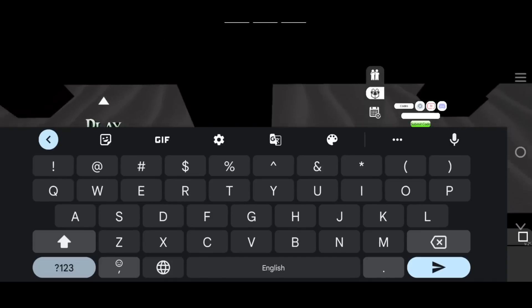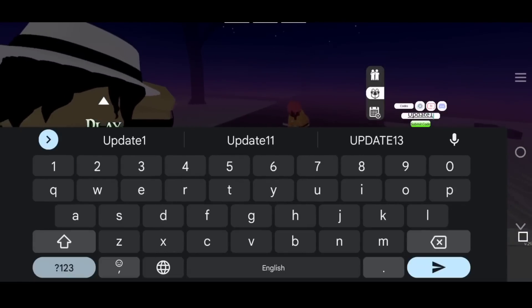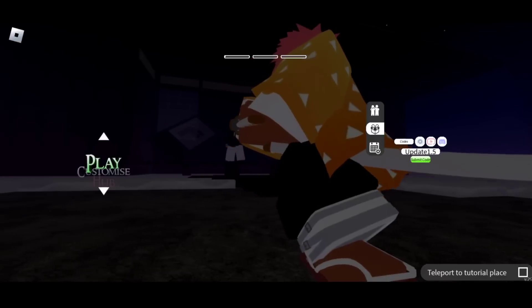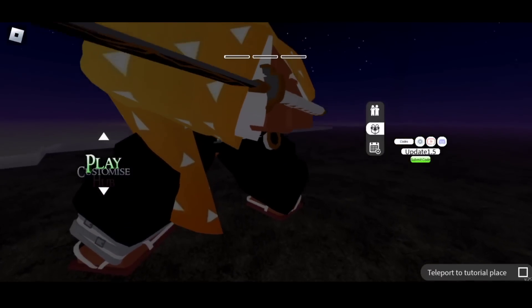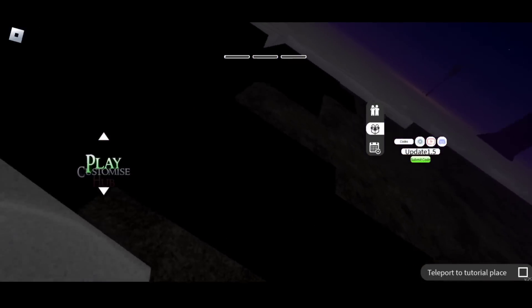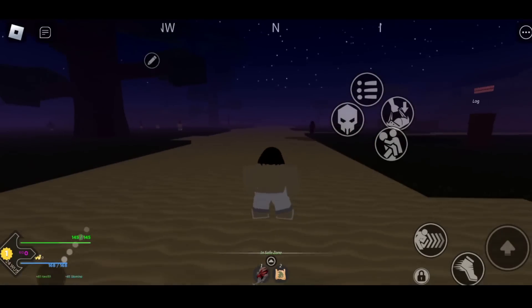Since we are getting update 1.5, the new code might be U in uppercase, P-D-A-T-E lowercase, then 1.5 — so 'UPDATE1.5'. This code might work once the update gets released; it's just my prediction, so everyone go and try it.